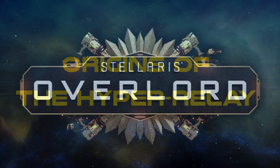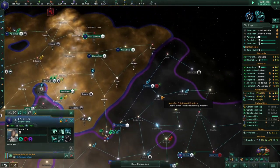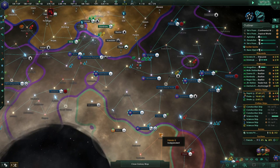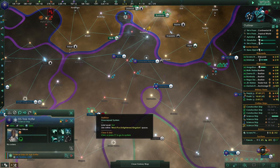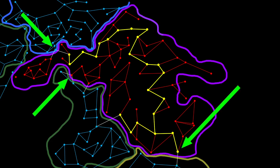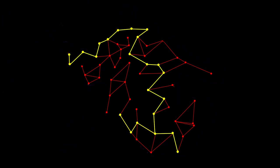Hyper relays were introduced with the Overlord DLC. They allow ships to rapidly traverse any star systems connected to their network. It's easy to understand why the development team at Paradox invented them. In the early game, before advanced travel technologies like wormholes and gateways become available, it can be difficult to defend an empire, especially a large one. Players simply don't have enough fleet power to station a fleet at every vulnerable point along their borders, so they are reliant upon their fleets being mobile and reactive. The navy needs to be able to neutralize a threat in one system and then quickly sprint to the other side of the empire. Thus, hyper relays were born, giving fleets a chance to move quickly from one end of an empire to another along a connected network.